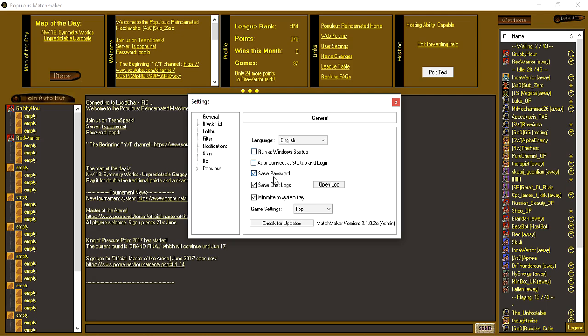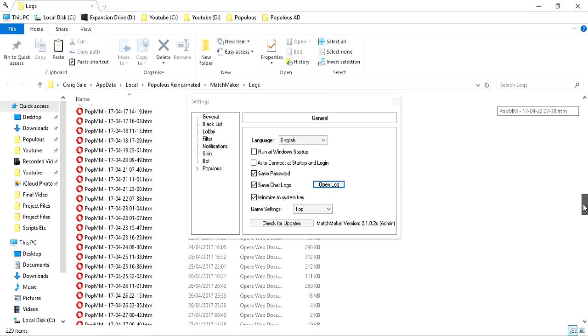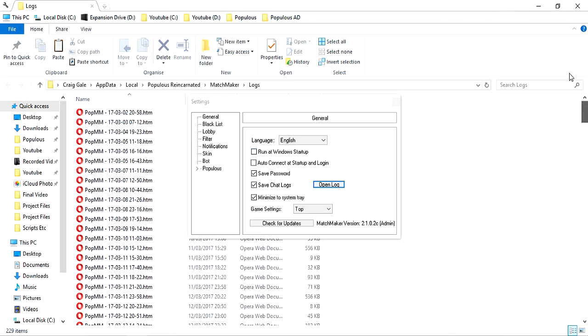Providing you have saved your password, of course — you need to save your password, that's self-explanatory. You can save chat logs if you want to. I do this and they all get saved into a folder in the Populous Reincarnated area on your computer.